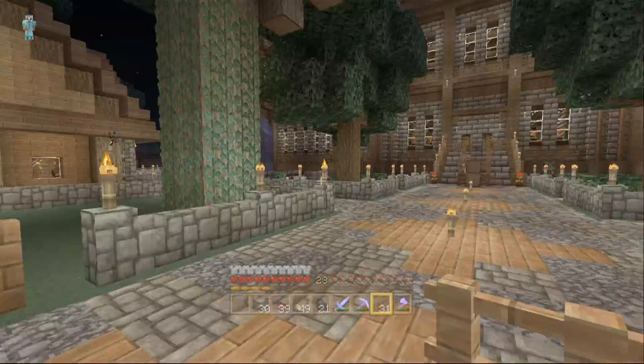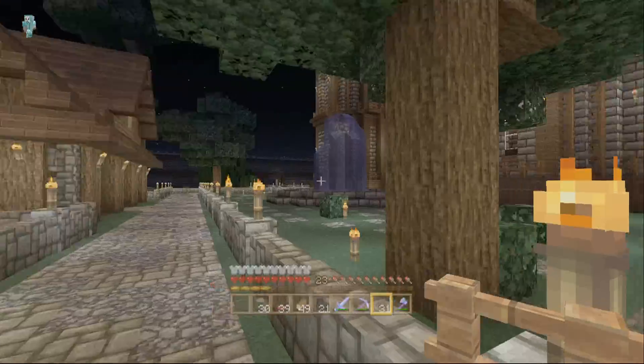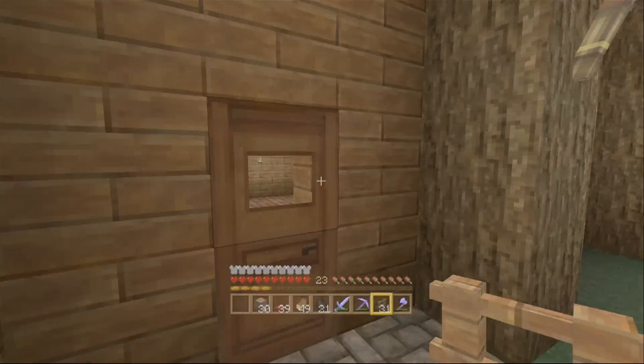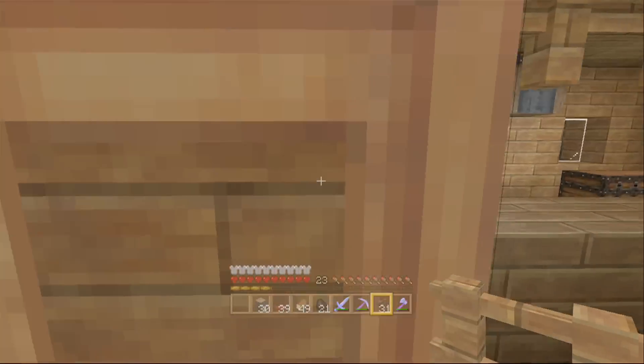I did a little bit of work yesterday. As you can see, I added in these jungle trees here, put in a few more trees, added these two buildings in. This one here is not done, but the other one is. They've got a little villager — they're going to be little trading spots for the villagers.